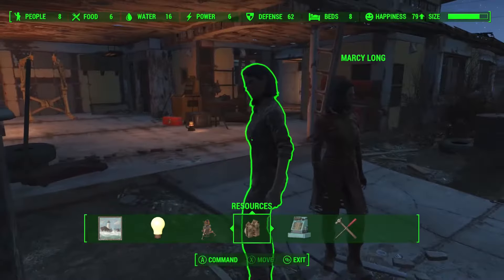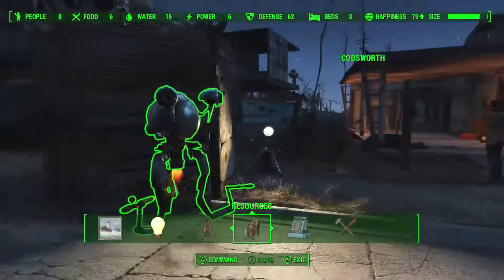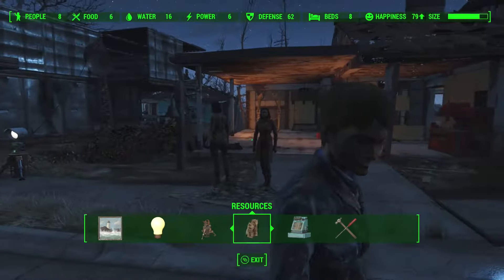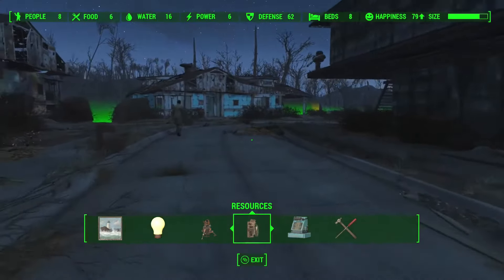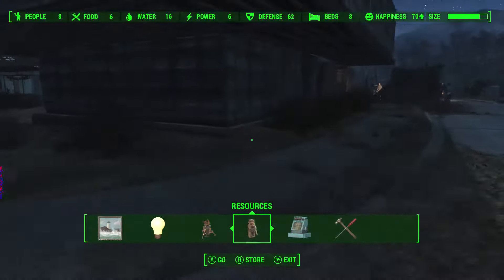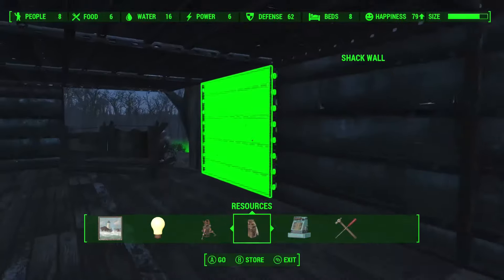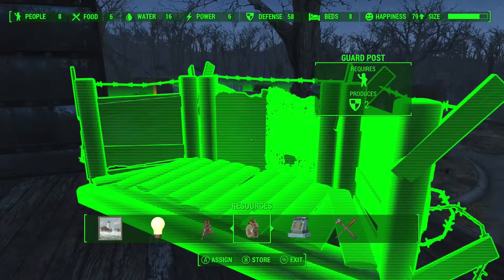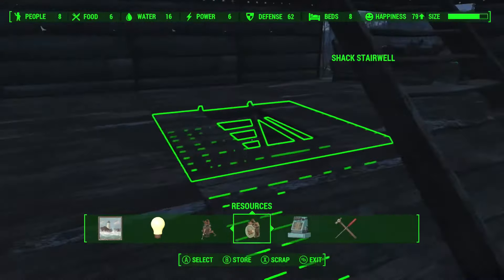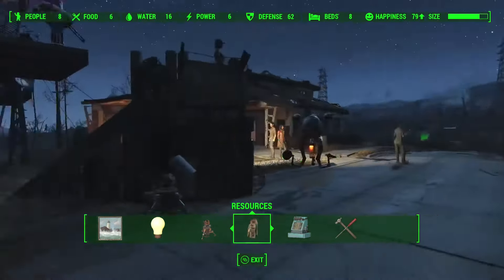Who else do we got? Marcy, Sturges — is that everybody? That wasn't eight people. Where is everybody else? That's just disappointing. Hey, who are you? Random Settler — alright, we're gonna stick you on this guy. Resource assigned. We only need one more for the one in that corner, but I don't really see anybody else. Whatever, that's good for now.